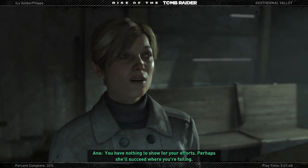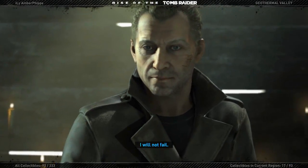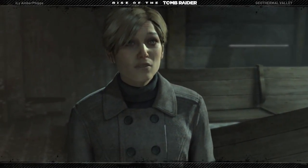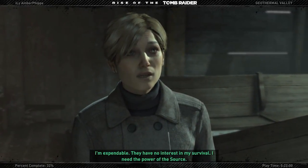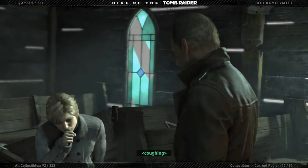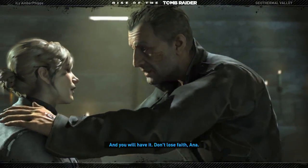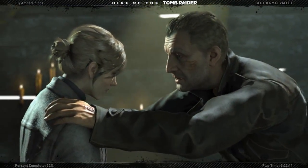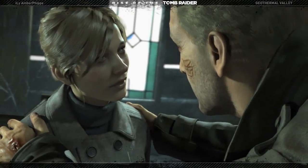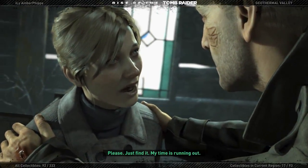"You have nothing to show for your efforts. Perhaps she'll succeed where you're failing." "I will not fail. Trinity will step in if you do, and you know what that means. I'm expendable - they have no interest in my survival. I need the power of the source." "Don't lose faith, Anna - this is God's will, our success is inevitable." "Please just find it. My time is running out."